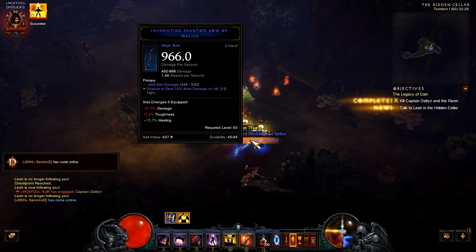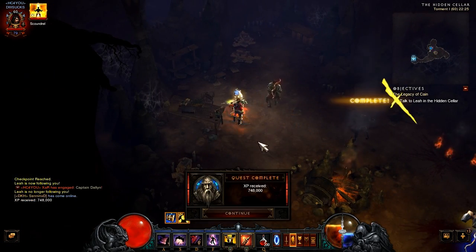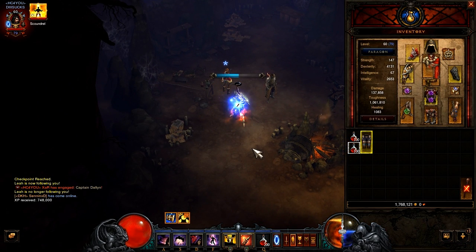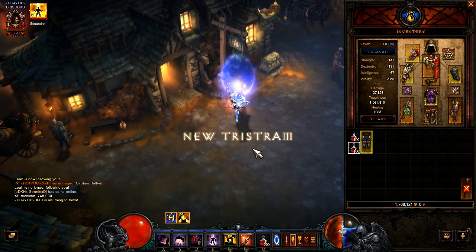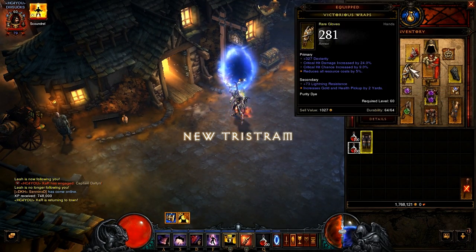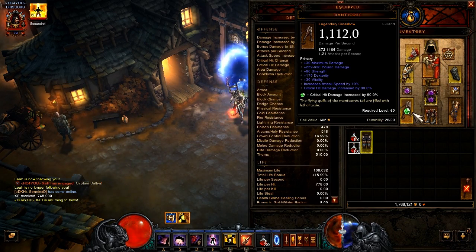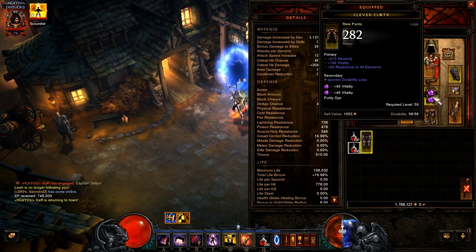As you can see, my gear is not perfect at all. It's just high crit and high crit damage — that's why I got the Manticore. But all the other stuff is just kinda average at the moment. I'll try to max that out.